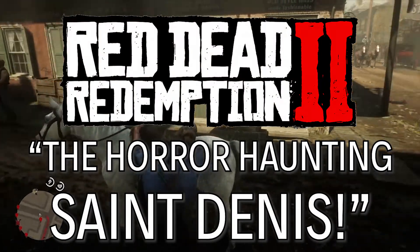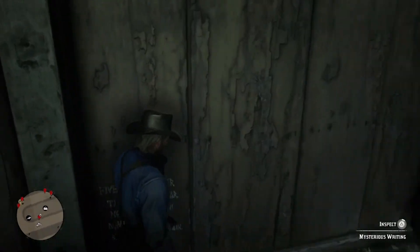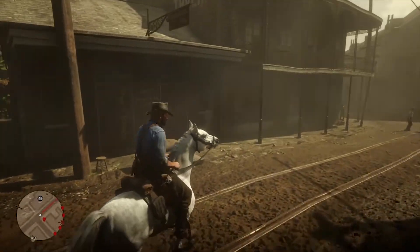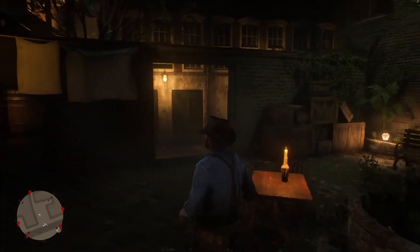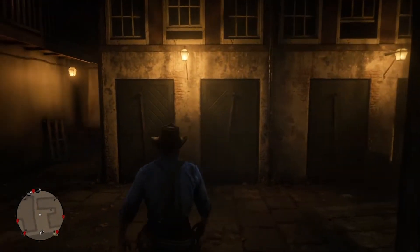There's something sinister haunting Saint Denis, and you can only find it through a little snooping. There are five writings you can find tucked away in the back alleys of the city that point to a specific location. Go there to confront the beast and put an end to his reign of terror, or just walk away. It doesn't really matter what you do. It's just another weird thing hidden in this game.